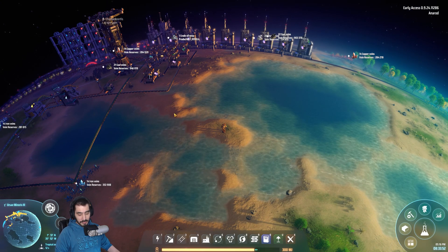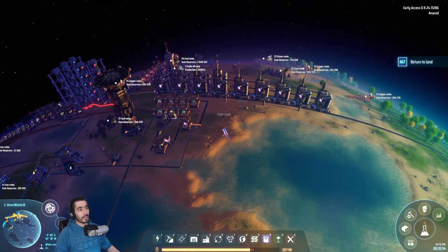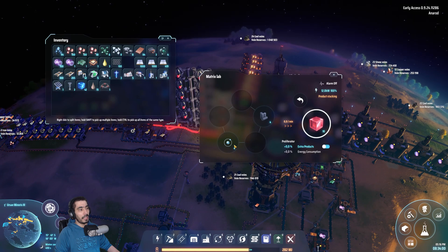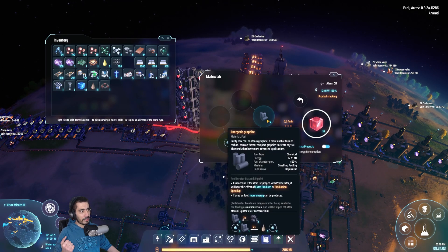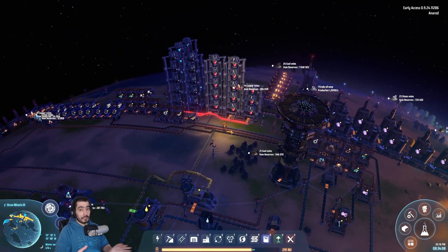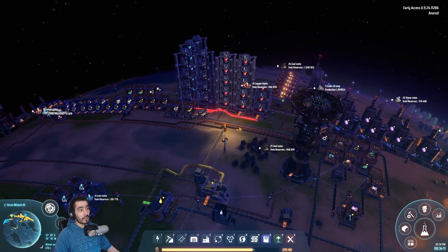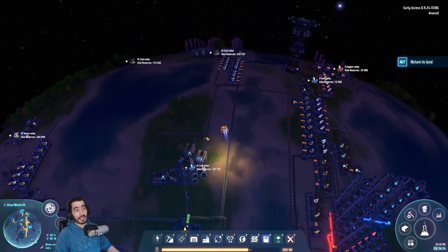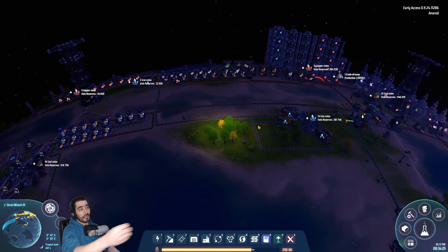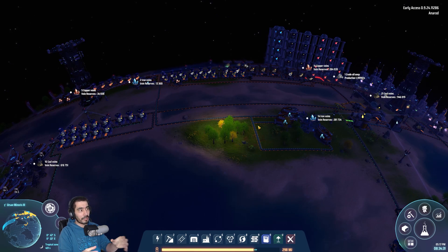Another great example: to make a red cube you need hydrogen and graphite. If you need more hydrogen, just go to an area where you can get hydrogen, set up a few planetary stations there, and that extra hydrogen you're producing will automatically flow to where it's needed. It's an amazing feature and what I'm going to focus my next efforts on.